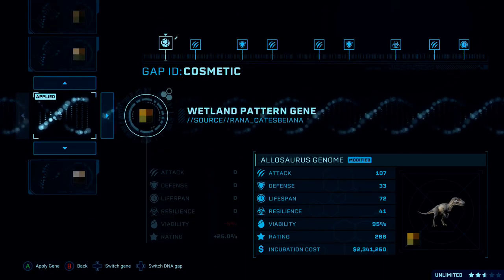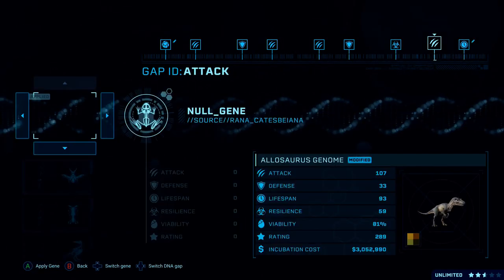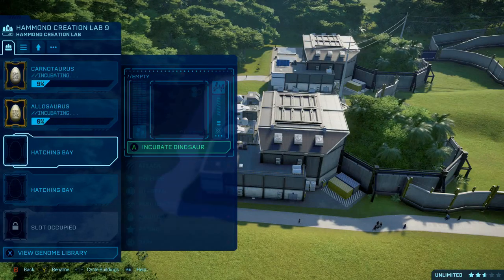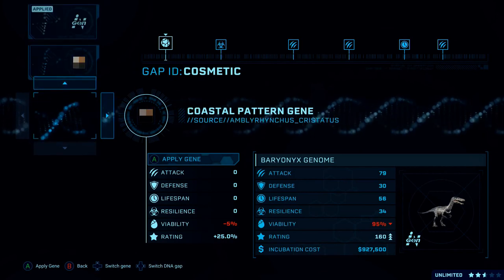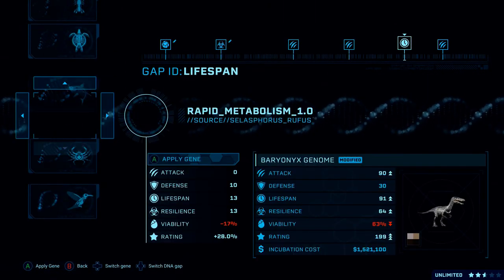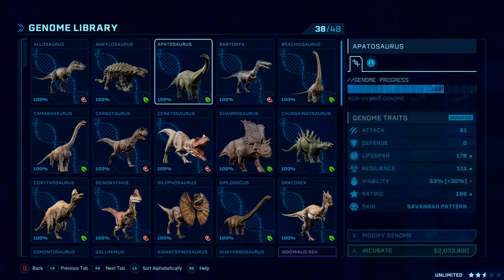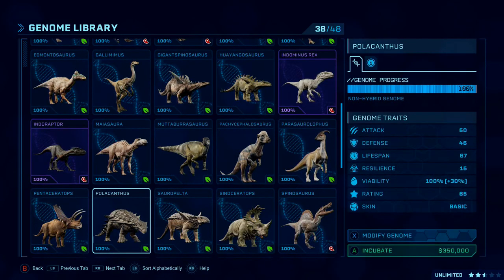Now let's mod an Allosaurus and a Baryonyx. Let's go Wetland Pattern for him, and Immune Response. Get another Immune Response - let's pop the Allosaurus in there. Now for the Baryonyx - what does he want? Let's go Coastal and Immune Response, and Immune Response. Alright, so we got those three going. I'm sure they're going to have to have their own pens. So who am I forgetting? Allosaurus, Baryonyx, Carnotaurus, Indoraptor... there's another dinosaur. Where is it?